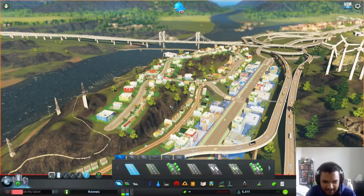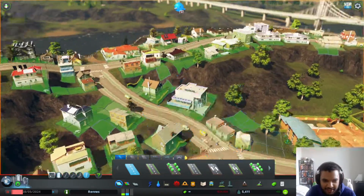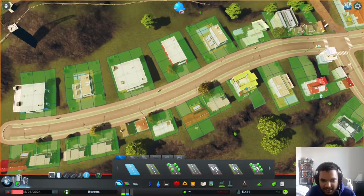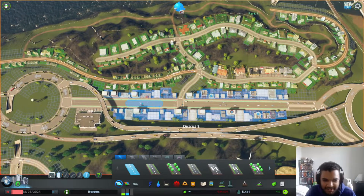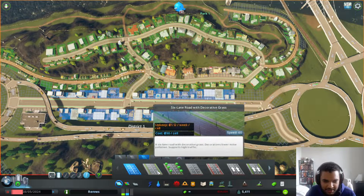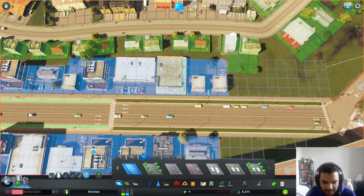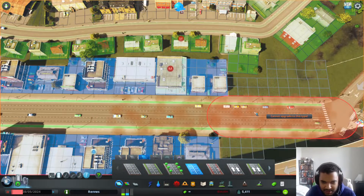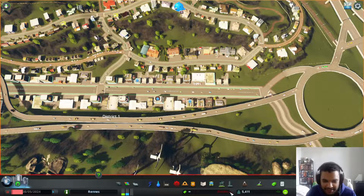There are some dirt roads here — I thought that was kind of aesthetic for this mountain area. There's one road that goes through the neighborhoods up here and I only have one access road into this neighborhood. I wanted to add a second but there's not much space. While I'm here I might as well upgrade this road to include a bike lane to keep it consistent.